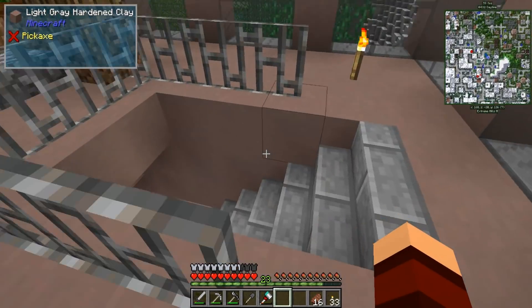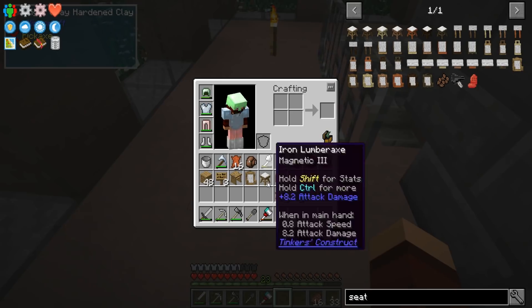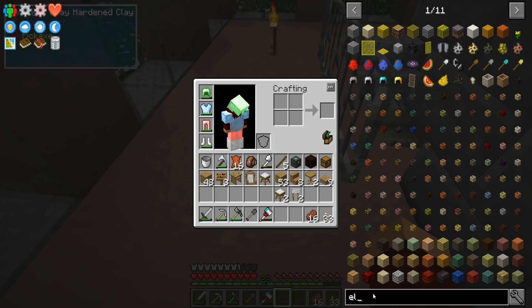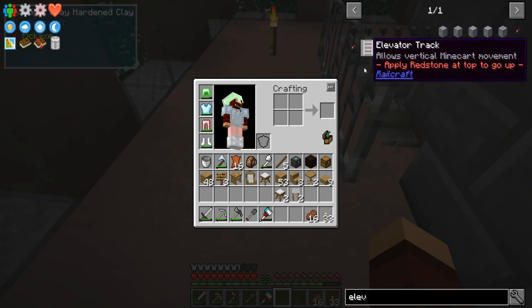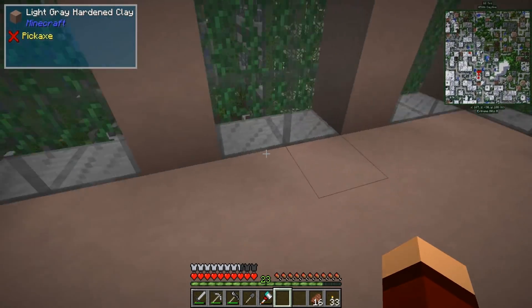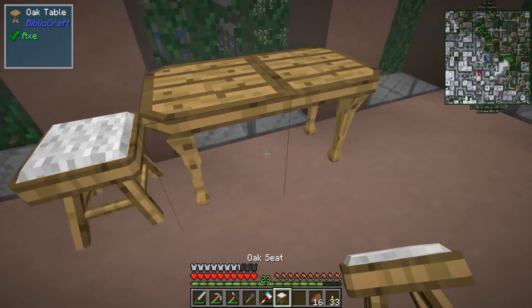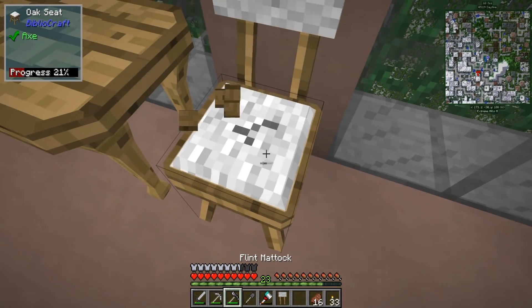Let's just kind of finish up our house a little bit. You know, I need — are there elevator blocks in this? I think I've already looked. Probably spelling it wrong. Elevator tracks — oh yeah, we could do that, use a minecart kind of concept. So our tables are going to go here. Is this going to fit right? No, I didn't think it was going to work right. We've got to pick these up.